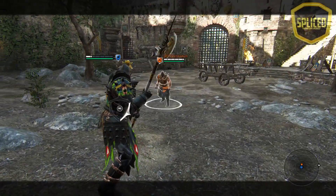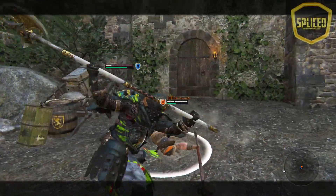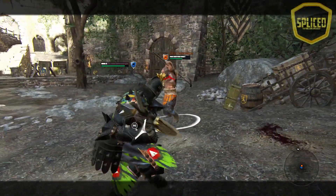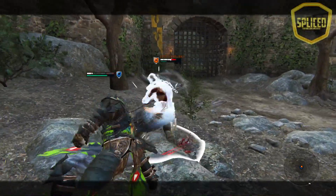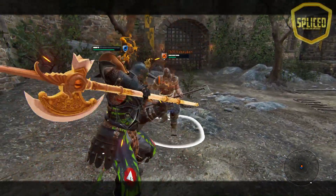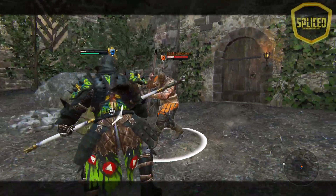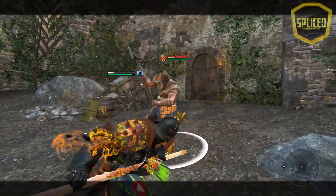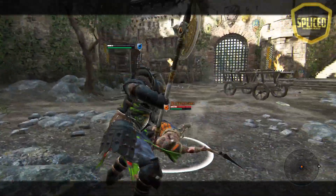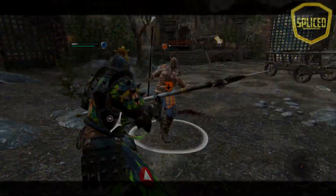The first change I want to talk about is the longarm into side heavy from side light. This has been increased so now you get a guaranteed side heavy, and the animation has changed a little bit to show that you can now get a side heavy from doing a longarm on an opponent. It is still pretty hard to land the longarm because it's a slow attack, but if you take that risk, you can now get a side heavy which can combo into some pretty good hits.